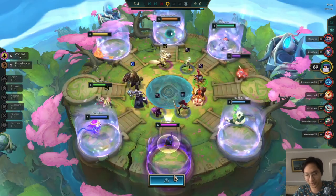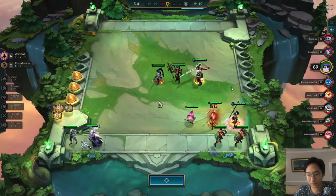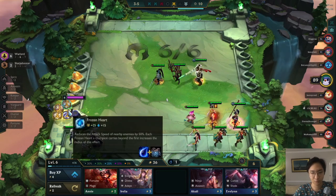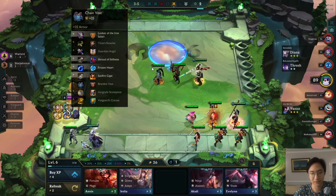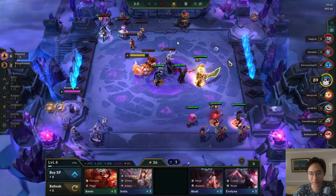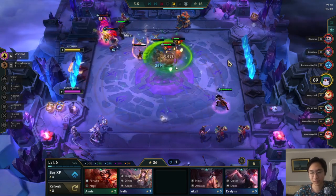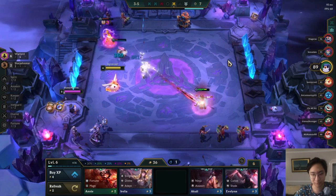I'm going to go for the Tier component so I can go double Hand of Justice. I wanted a Negatron to build Quicksilver but it just isn't on this carousel. Double Hand of Justice is a really really good combination on Katarina — what you want on her is damage, healing, crowd control immunity, and mana. Hand of Justice gives her mana, and combining it with Quicksilver Sash gives you healing most games and a ton of damage sometimes. I won't build the item yet because I want to save the glove for Quicksilver Sash.